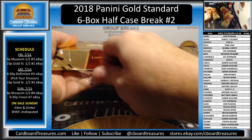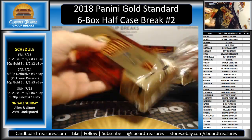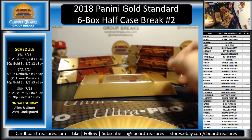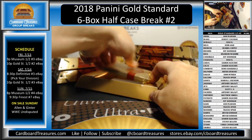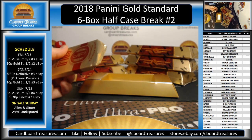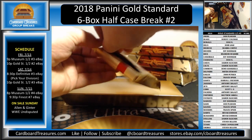This is the last break of the night, I will take my time through this. The first case was pretty good — we've got a nice Saquon Barkley dual jersey auto from our first half case, and a Luke Kuechly one-of-one. So let's do that one-of-one thing. Let's get some big hits here.